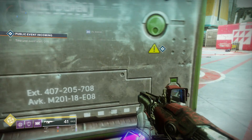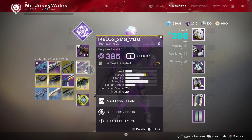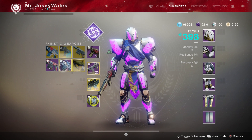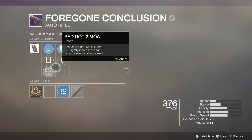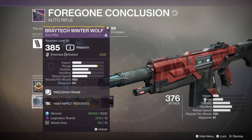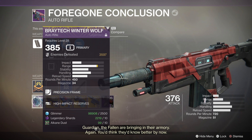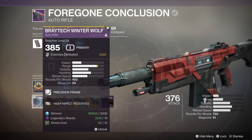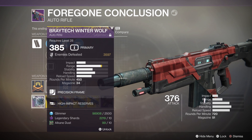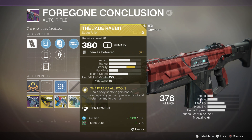The biggest change is that you shouldn't have an issue getting planetary materials. What's more likely to be the choke point, oddly enough, is glimmer. People were saying we didn't have enough to spend glimmer on — well, this is going to change that. You need to be mindful of how you're spending your glimmer, because the last thing you want is to get a really awesome piece of armor or weapon and not have enough to infuse. Most importantly, infuse with legendaries where you can to lower the cost, and if you have multiple exotics you can use one of those to really cut down on the materials needed.